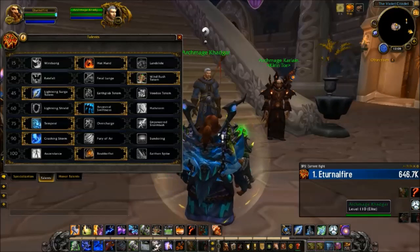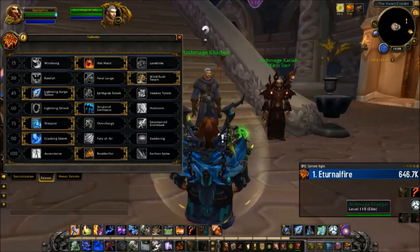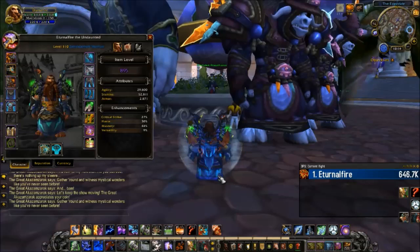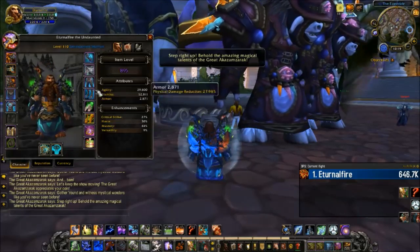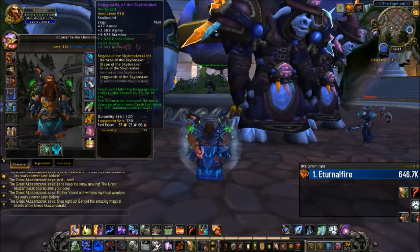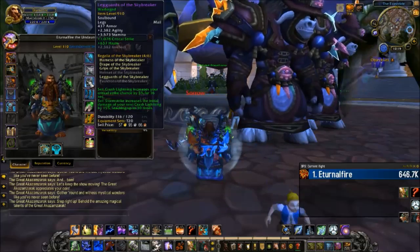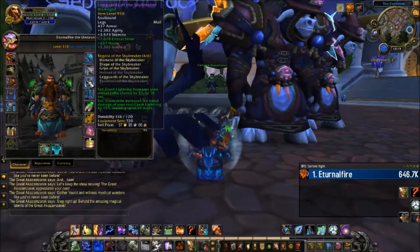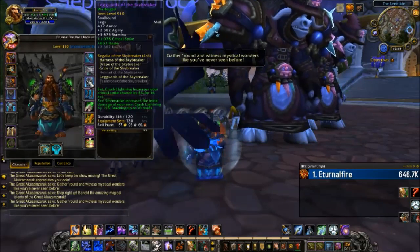We also don't know at this time if you're going to be sticking with two Legendary slots or three — if you could go with three, obviously that would be best. Moving on to the Enhancement Shaman's tier 20 gear set bonuses from Tomb of Sargeras: the two-piece bonus has Crash Lightning increasing your critical strike chance by 5% for 16 seconds. And then the four-piece: Storm Strike increases the initial damage of your next Crash Lightning by 15%, stacking up to 30 times.